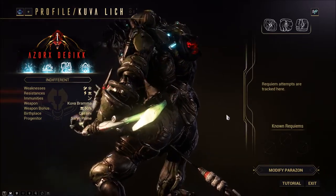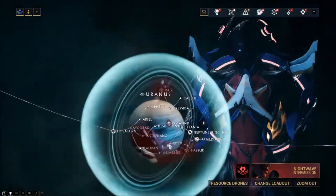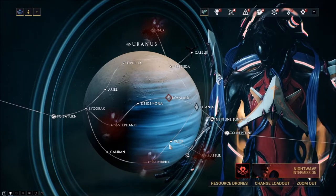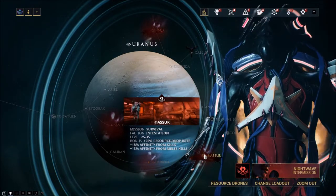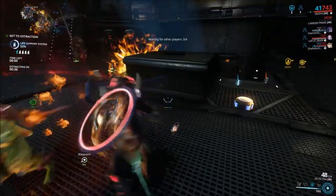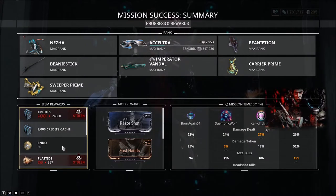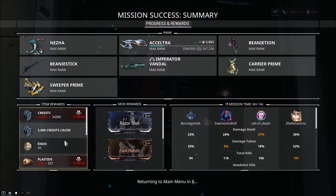You can also see the Kuva Lich's Anger Meter. You'll see red dots on your star chart which correlate to the parts of the star chart under your Lich's control. Completing these missions will make the Lich angry, filling his Anger Meter, and once he's angry enough he'll appear in missions to kill you, which is your chance to return the favor. The Kuva Lich will steal a small portion of your rewards for every mission completed on a node controlled by the Kuva Lich. These items will only be returned to you once the Kuva Lich is defeated.